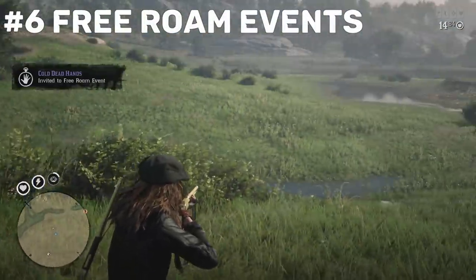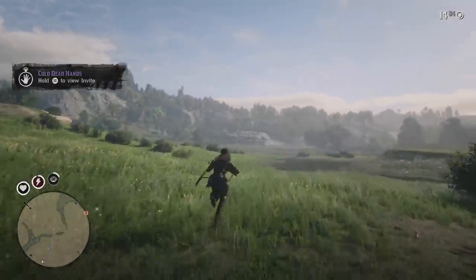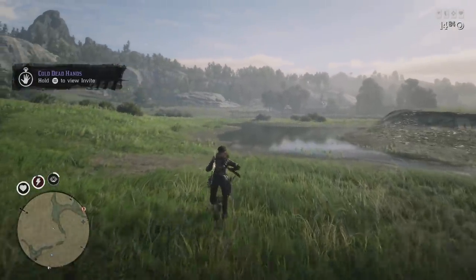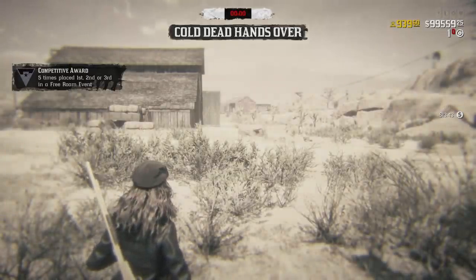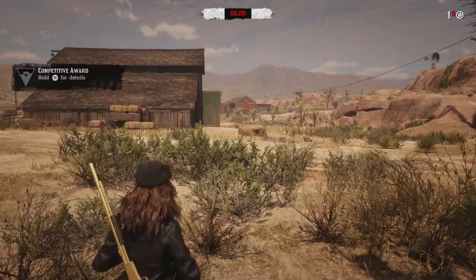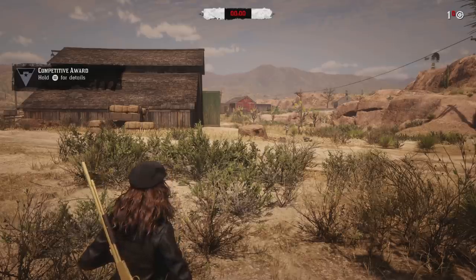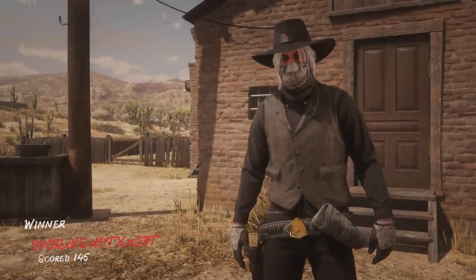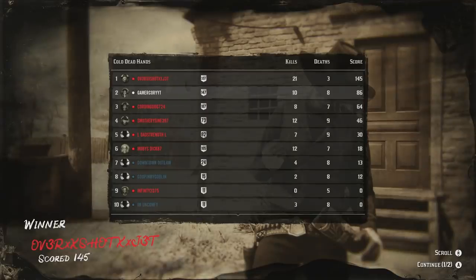Coming in at number 6 is going to be the free roam events — the ones that pop up every 45 minutes in the left-hand corner of your screen. I do have a list on my channel of the different times. As you can see, I only got 0.08 gold, and it probably only took maybe 6 minutes, though loading and waiting to start added extra time. They are fun, but you only get 0.08, and that's why it's lower on my list.